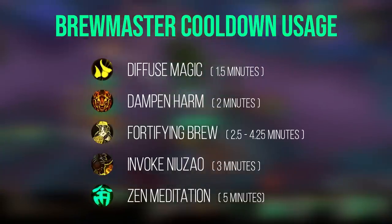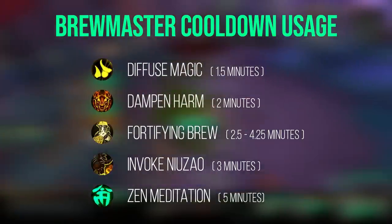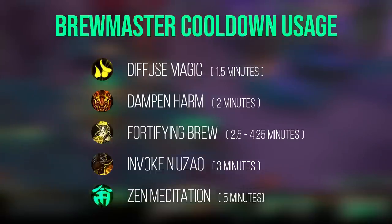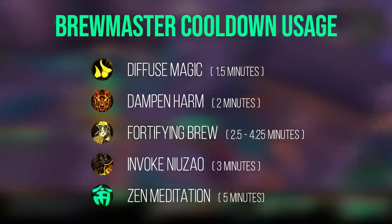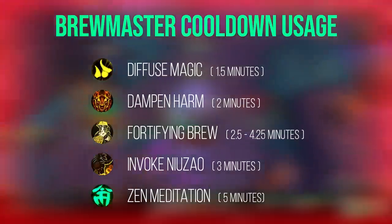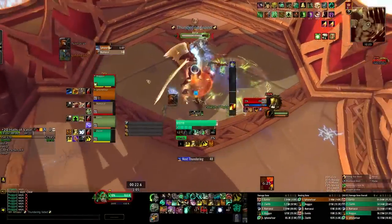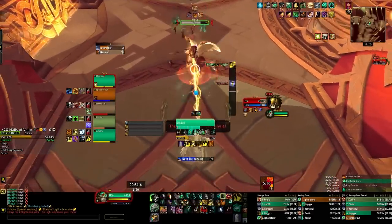Invoke Niuzao the Black Ox is arguably one of your worst defensive cooldowns, but it doubles as a small offensive cooldown. The Black Ox will take some of your Stagger away, smoothing out damage intake during periods of larger damage influx — use it aggressively and pair with other cooldowns if necessary. Zen Meditation is very niche, especially if not talented into Fundamental Observation, since any melee attack taken during the channel cancels it, and it has a 5-minute cooldown. You'll practically only use it on very large boss hits or while kiting casters — shown here in Halls of Valor on the boss Herja, absorbing a massive tank frontal.